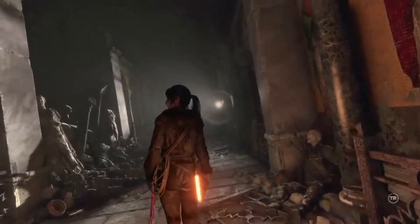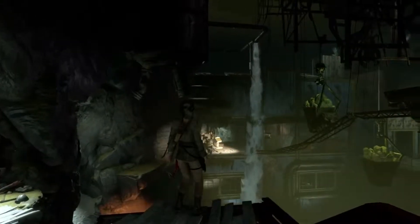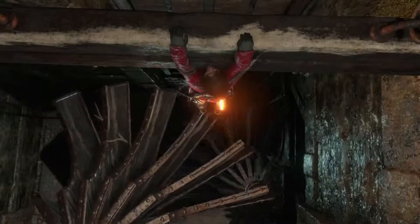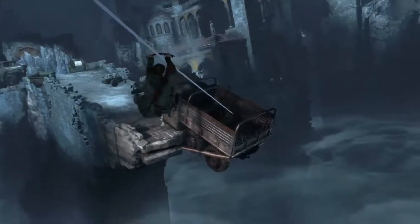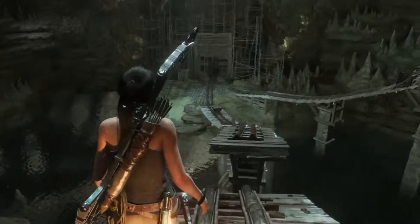Because optional challenge tombs appear off the critical path, they feature exotic themes, more challenging puzzles, and some breathtaking views. When overwhelmed by these environments, Lara can use survival instinct to gather her bearings, identify critical elements, and better grasp the unique mechanisms housed within. These massive spaces can prove daunting, but by using advanced traversal, lightning-fast reflexes, and clever thinking, Lara can uncover their most well-guarded secrets.